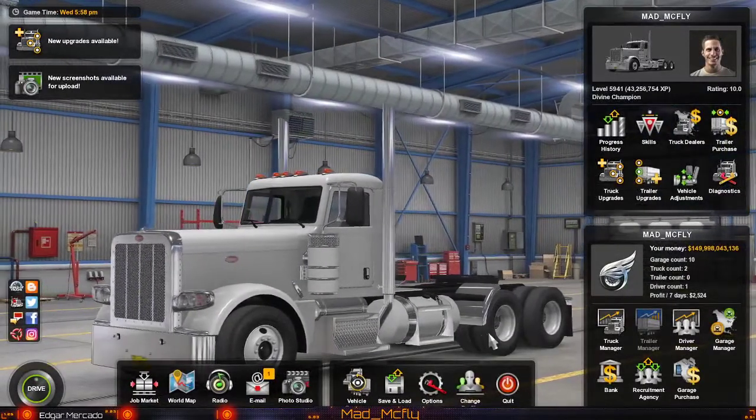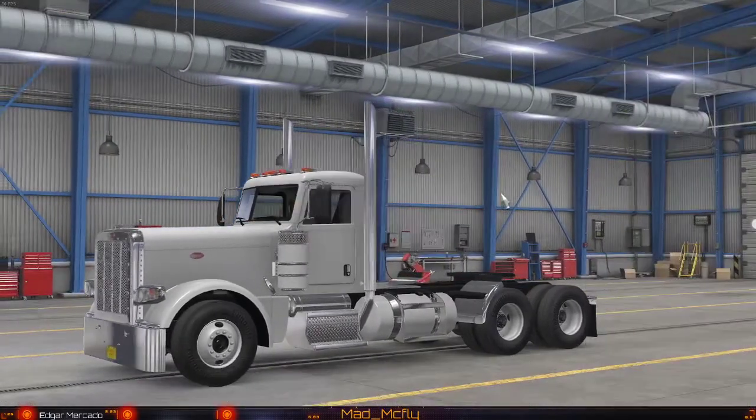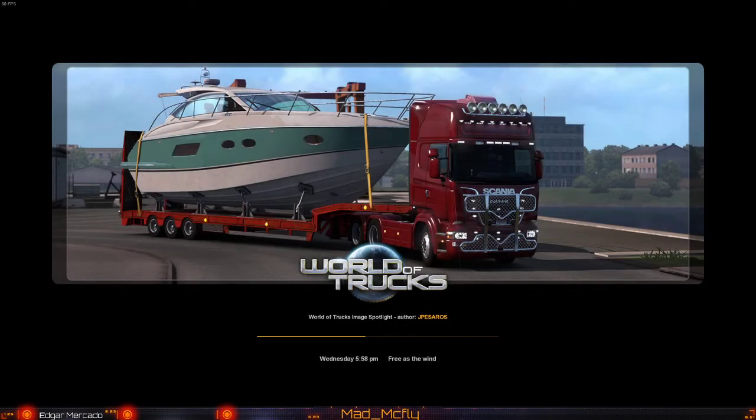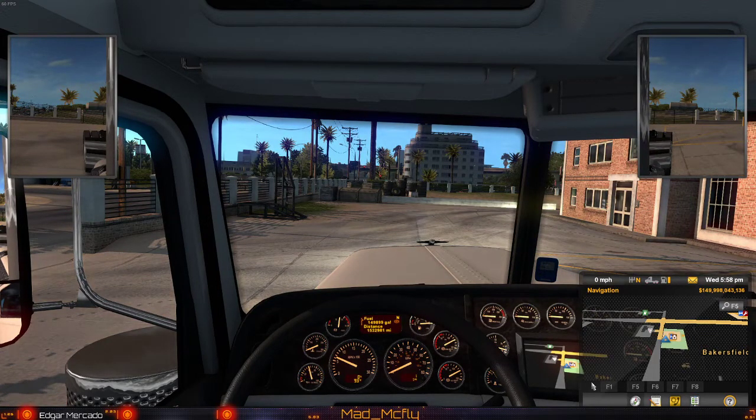We've got just a small truck — basically we haven't done anything to it, no motor upgrades, nothing. Let's go in here and load the game from our save where we added our fuel. Now we have 149,899 gallons, which will get you one million, five hundred and thirty-two thousand, nine hundred and eighty-one miles. You never have to stop for fuel — isn't that nice!